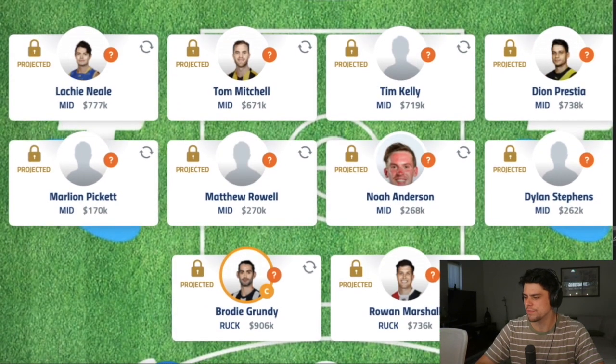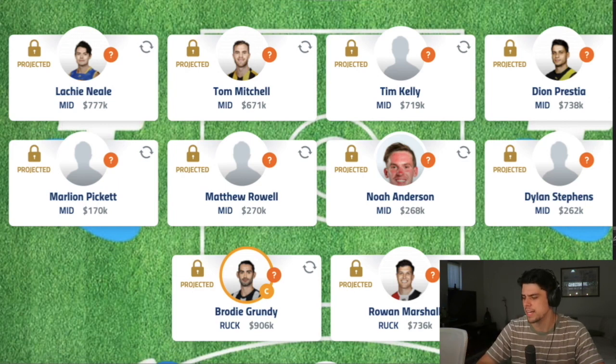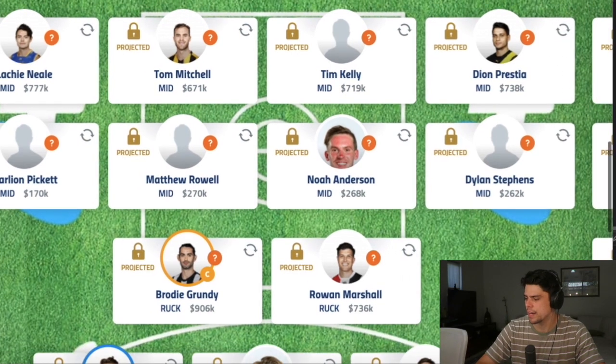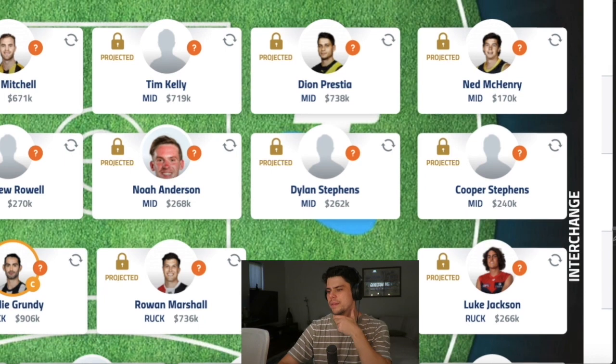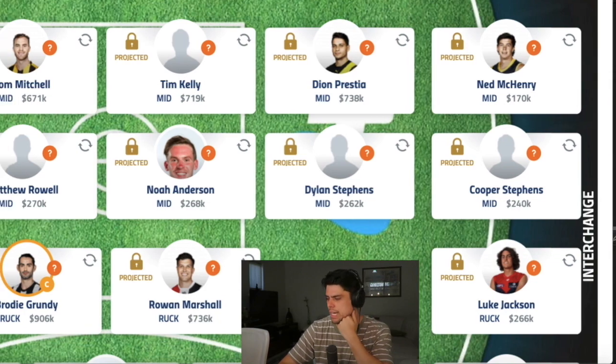Moving down to the rucks, I've gone with two of the better premium options. With Gawn injured, I went with Grundy and Rowan Marshall. Grundy is expensive at $906k but he's so consistent — if he's your captain every week, it's like having two extra players on the field, so I couldn't go past that. I considered putting Luke Jackson in the Ruck 2 position, but I decided he'd be a better bench and cash cow option, as I don't think he's the sort of player who will play 22 games.